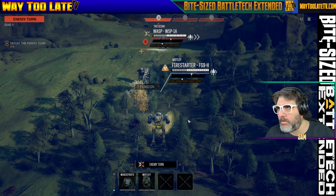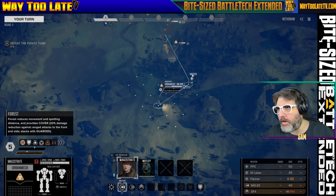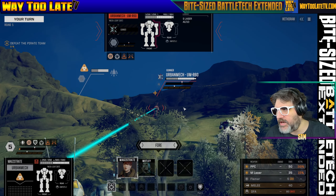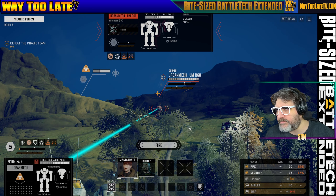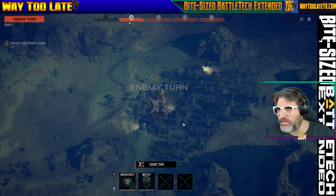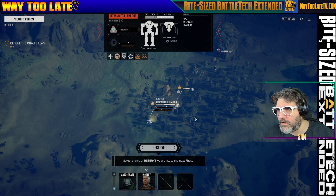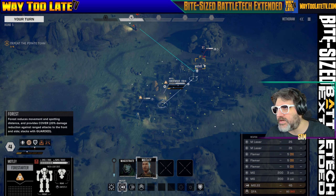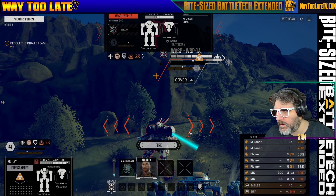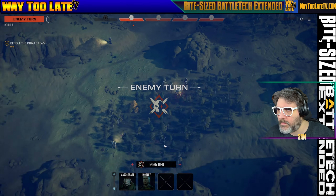That AC/10 can rip through my armor just like that. My Urby is moving forward — it has a PPC, a medium laser, and a flamer, and it's not afraid to use them. It has the better shot on their Urby so I'll fire on their Urby. I hit with the medium laser at least. The Fire Starter is going to come over and light up the Wasp — and by light up the Wasp, I mean set it aflame. On my way.